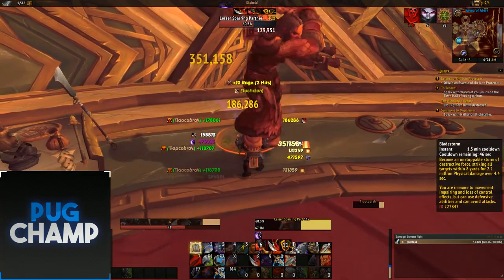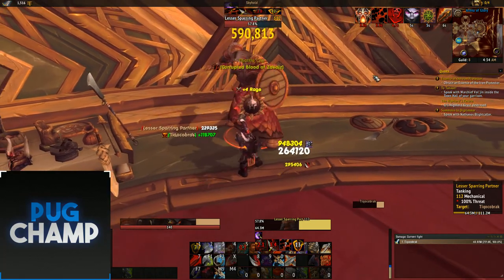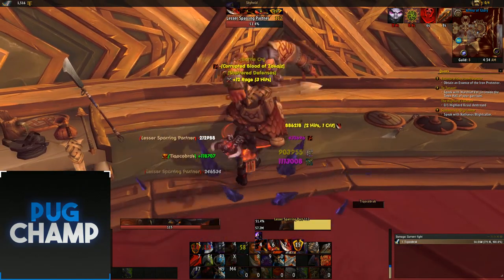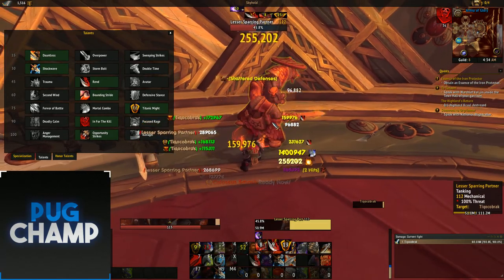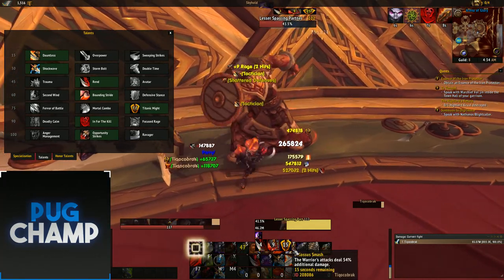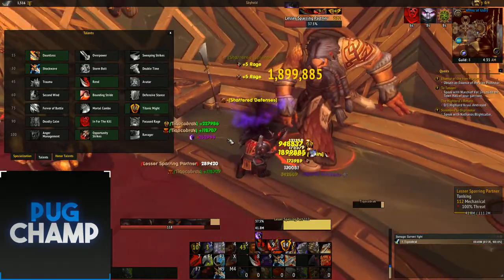Make sure you keep up your Rend. You can use Battle Cry at pretty much any opportunity. If you take Titanic Might, you can use your artifact weapon on cooldown — just use it whenever it's back up. Same with Bladestorm: use it as soon as it's up. If you can line it up with Battle Cry that's great, but Bladestorm has a longer cooldown than Battle Cry so that won't always be possible.